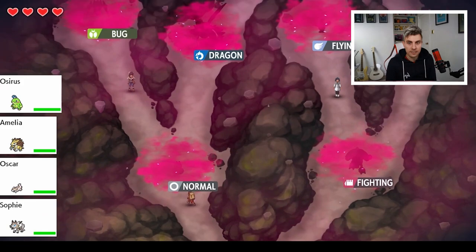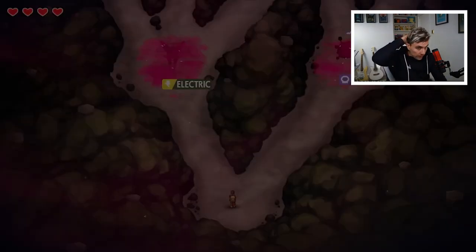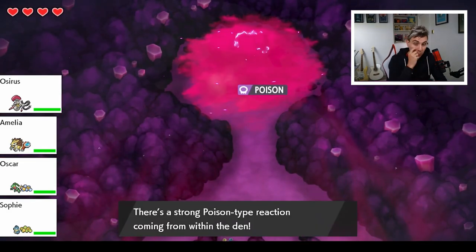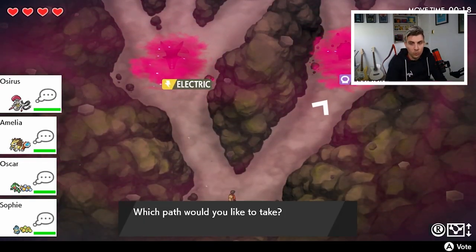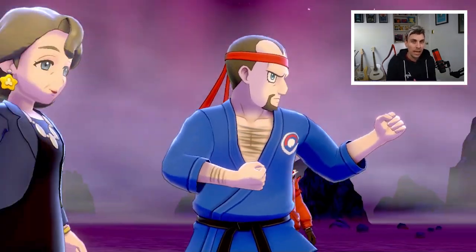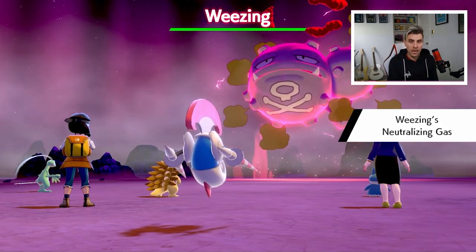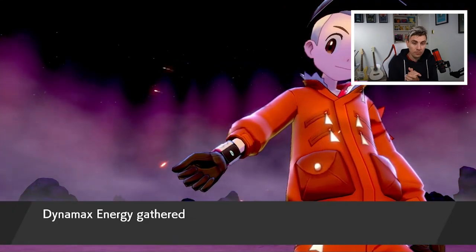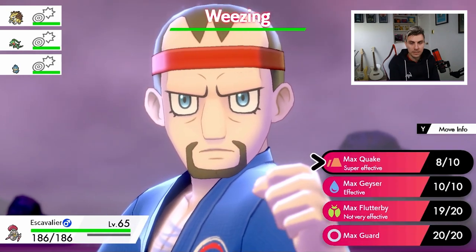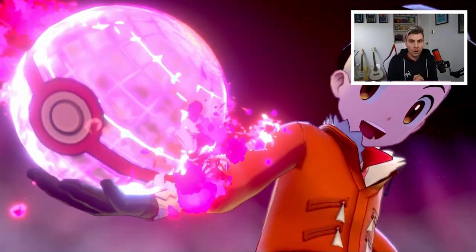We've completed our first legendary in this Endless Dynamax raid, and it's interesting - we don't actually get the opportunity to catch it. When you start the Endless Dynamax Adventure you are told that any Pokemon you encounter throughout your journey you will not be able to keep. You can catch regular Pokemon on the way, but you cannot catch the special legendary Pokemon. Also, I believe you aren't able to record the path to the legendaries you come in contact with. This won't affect your ability to shiny hunt those legendaries later in a regular Dynamax Adventure.